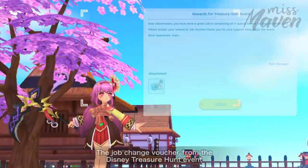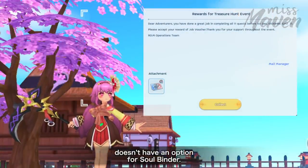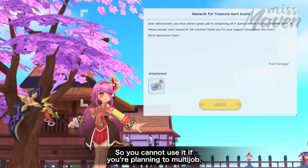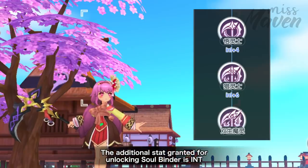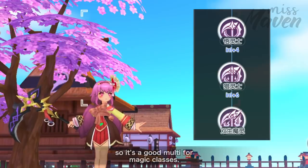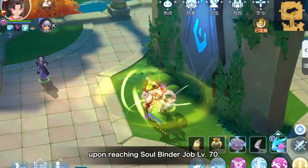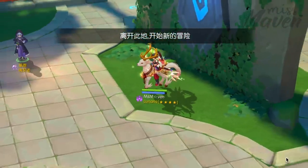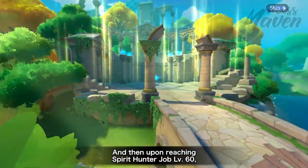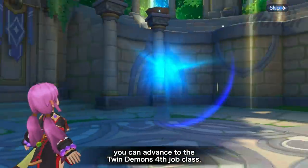Do take note that the job change voucher from the Disney Treasure Hunt event doesn't have an option for Soulbinder, so you cannot use it if you're planning to multi-job. The additional stat granted for unlocking Soulbinder is INT, so it's a good multi for magic classes. You can advance to the Spirit Hunter third job class upon reaching Soulbinder job level 70, and then upon reaching Spirit Hunter job level 60, you can advance to the Twin Demons fourth job class.